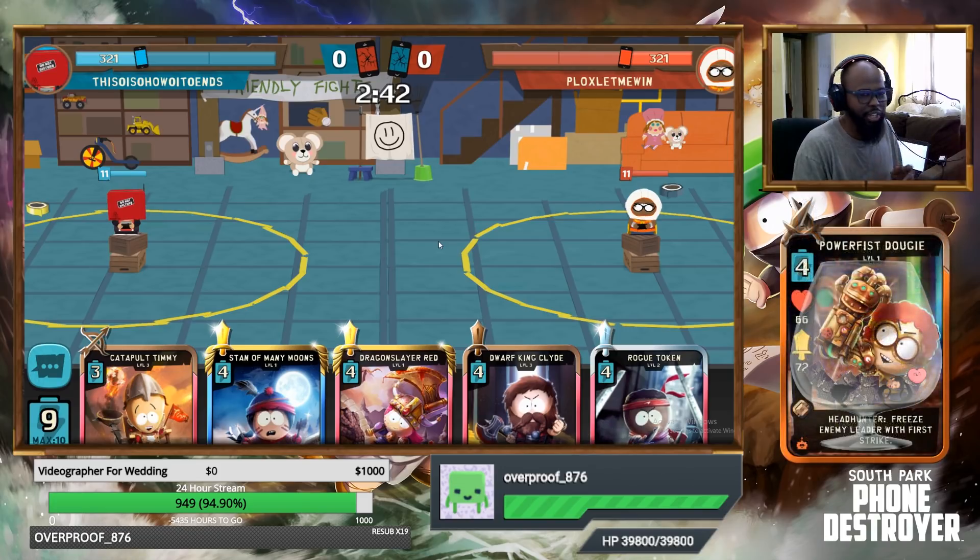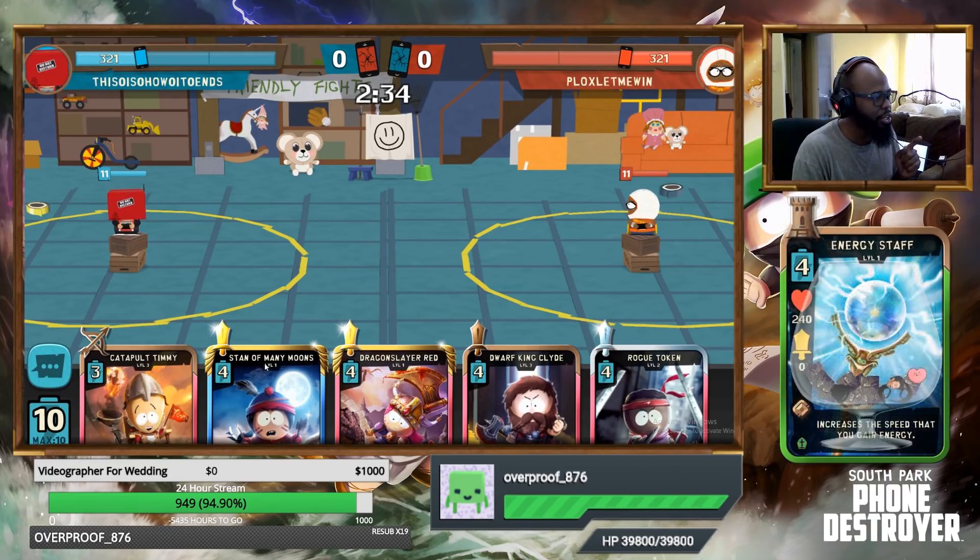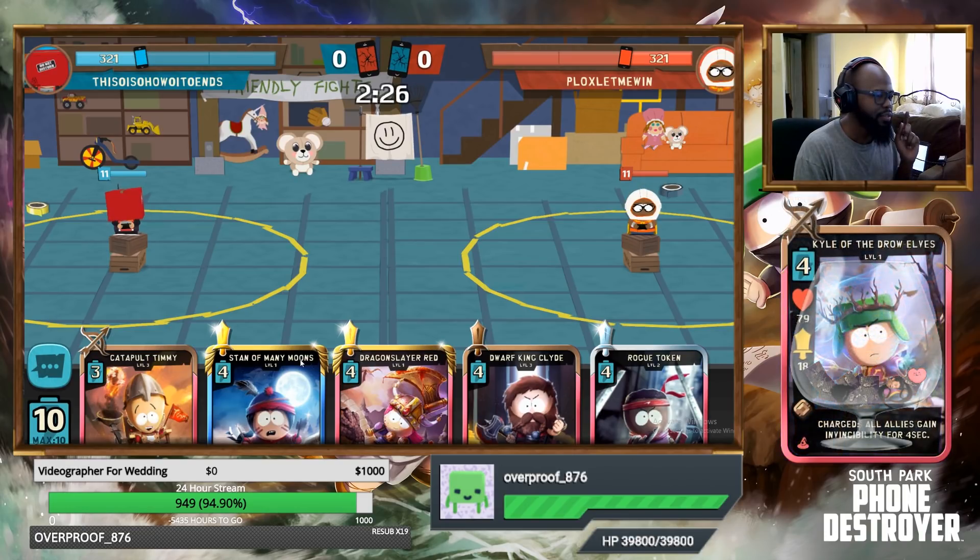What is potentially going to happen here is we're going to start off the match with the usual Mystic push somewhat, and then we're gonna try and counter the Mystic push with Dragon Slayer Red into Dwarf King Clyde or Stand of Many Moods — one out of those two combos. So that's a 12 energy investment potential we're gonna try.